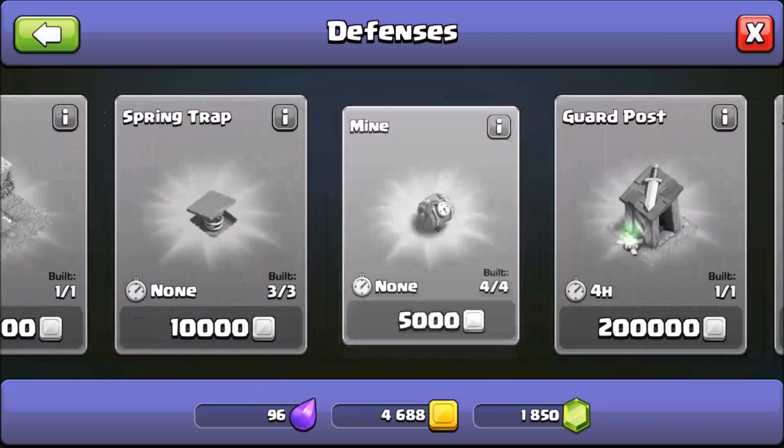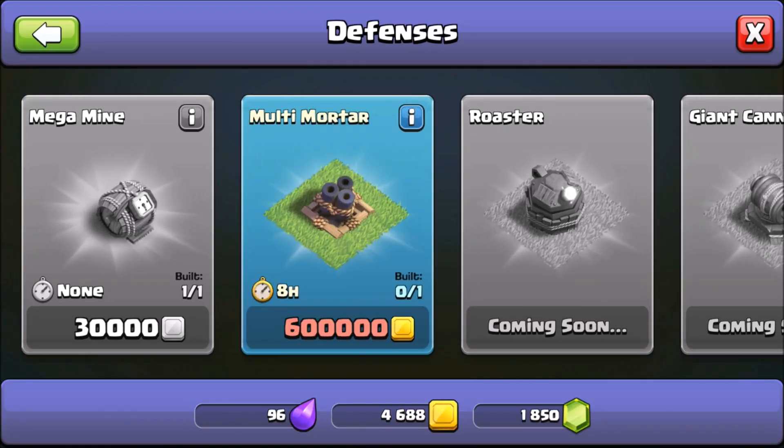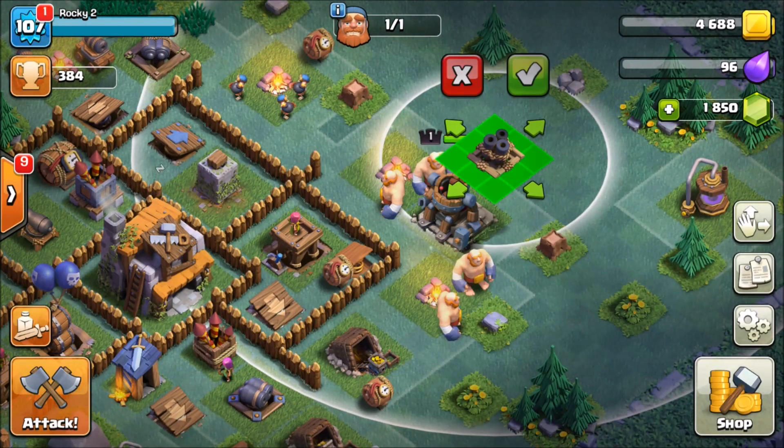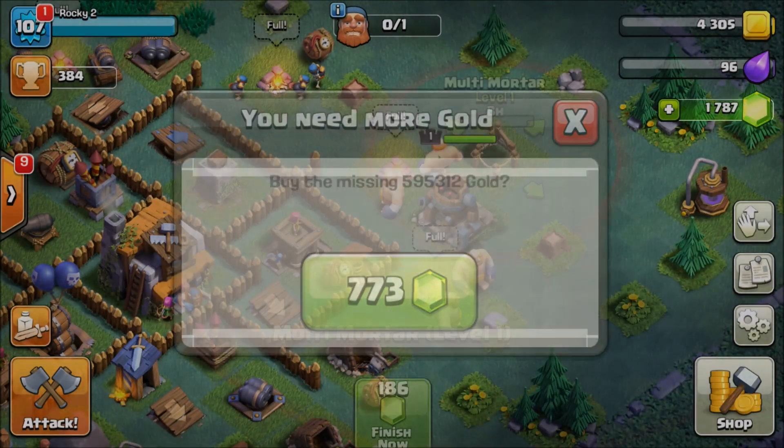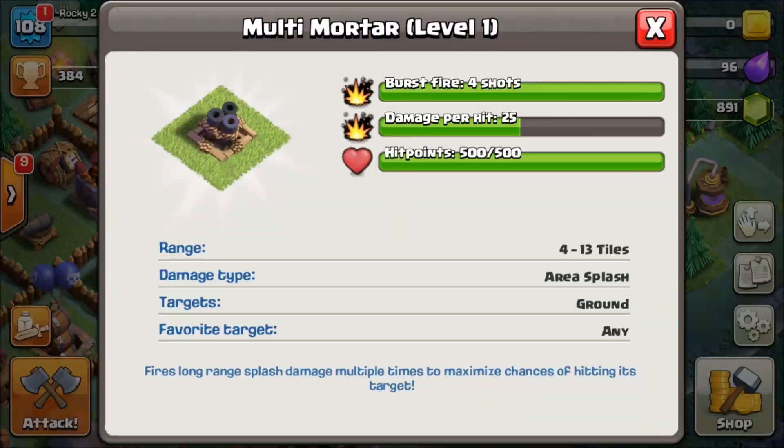We can also get the multi mortar - we don't have that yet. This is going to shoot four shots at once doing 25 damage per hit, so let's go ahead and unlock that for you guys right now. Really cool stuff here in the builder base.